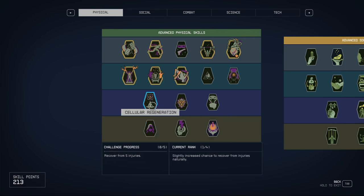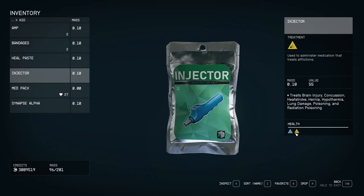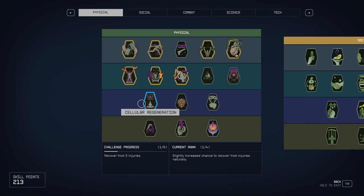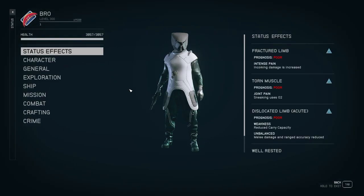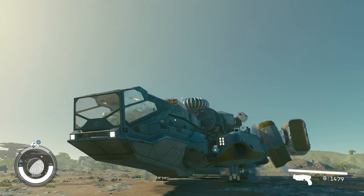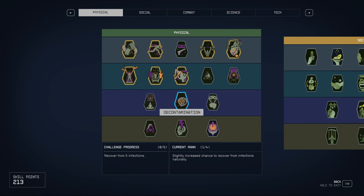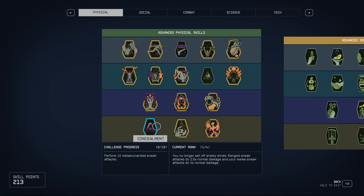To recover from five injuries, use items that heal you from broken muscle or broken limb effects. To get those effects, go on top of the ship and jump from the top. The same approach works for decontamination. Martial arts and Neurostriker are self-explanatory. In this category, we also have stealth and concealment.